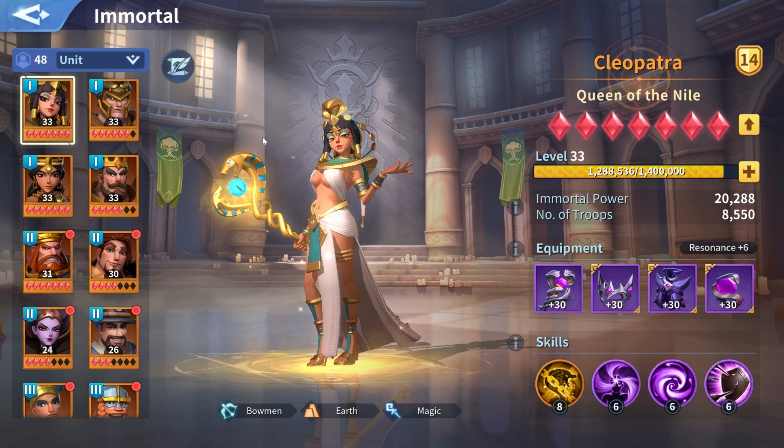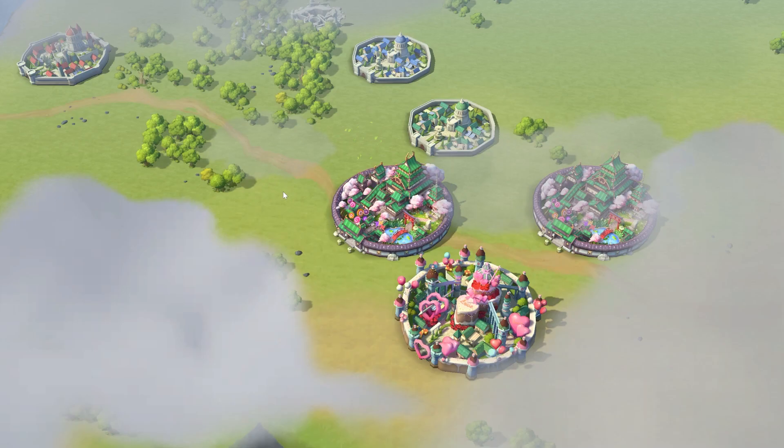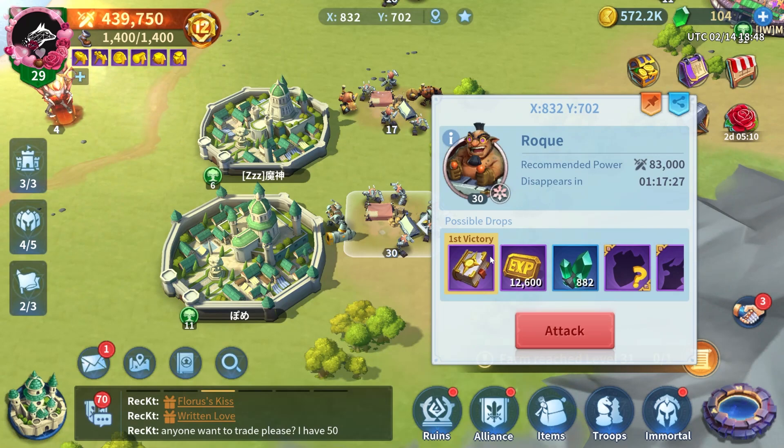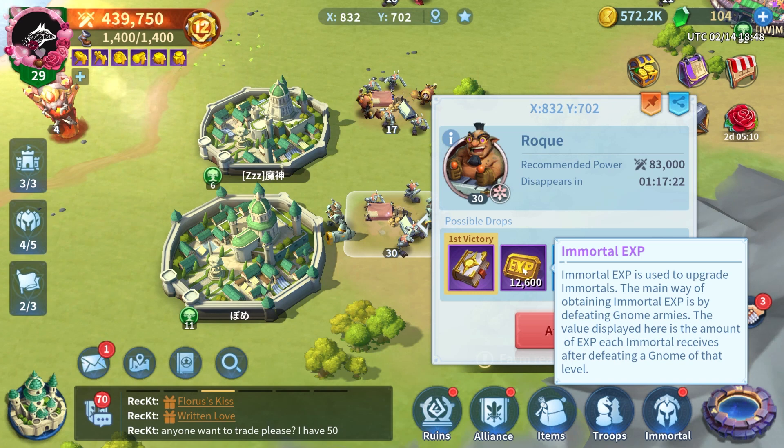There are two main sources of experience to level up your Immortals: first, the Gnomes, and then the Well of Time. Let's focus on the Gnomes — this is pretty straightforward. If you are not saving AP points for an imminent war, you should always spend your AP points on Gnomes if you have the troops to do that. I have full AP points as you can see from the top left part of the screen, so I will proceed in killing Gnomes as soon as I can.